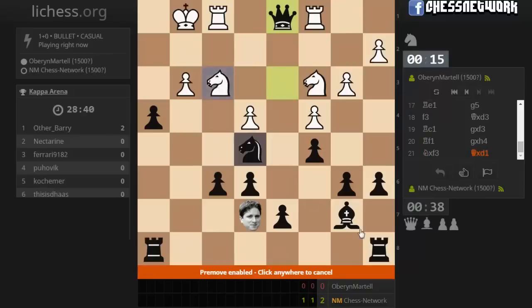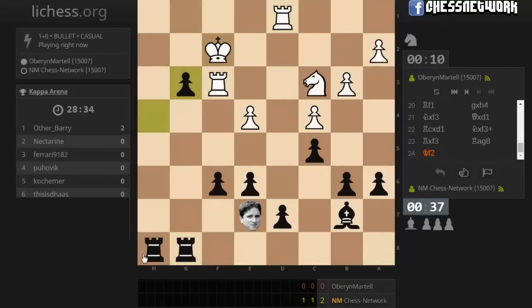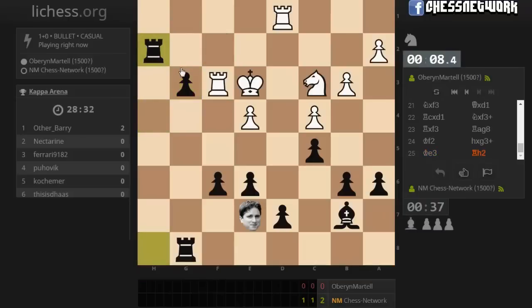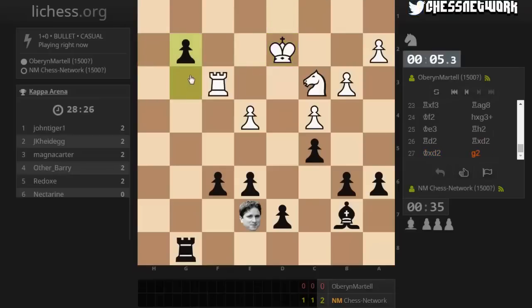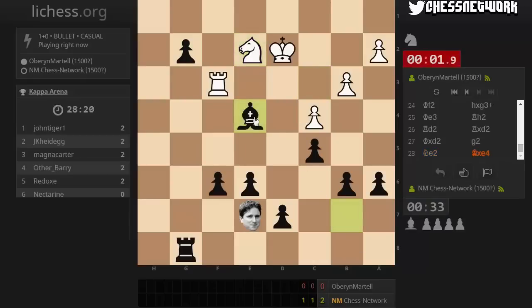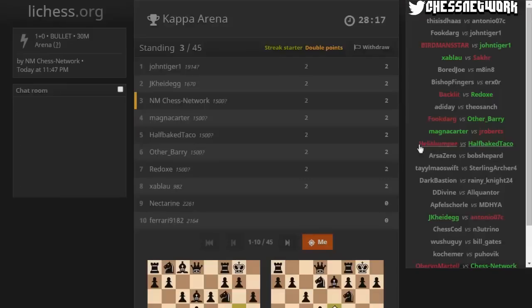Let's take here no matter what and get my rooks active — big time advantage here. Throw this check in no matter what, seven seconds. It's here and the push cannot be stopped — promoting next. Let's take here first, I don't have any time. Back to tournament!